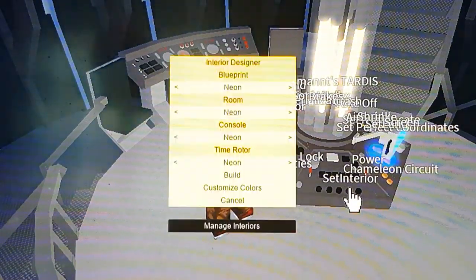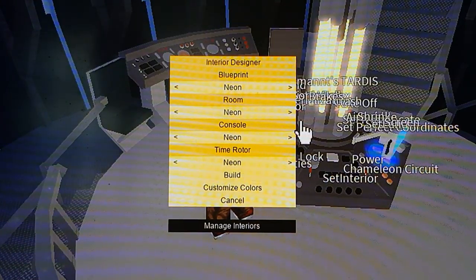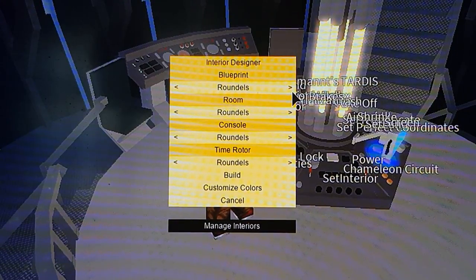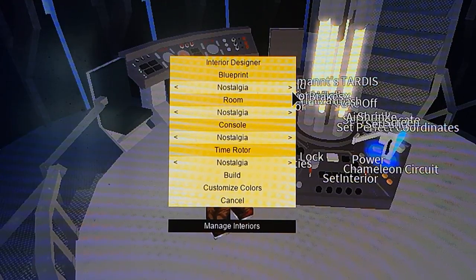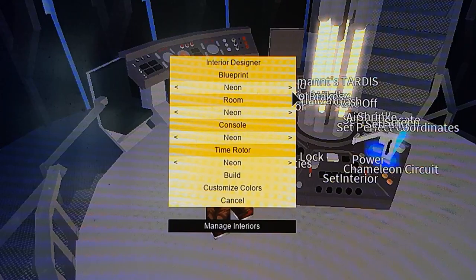That button there - you can actually set your own interior design. So like neon, gold, coral, round, Victorian, secondary console, vinyl, type 40, nostalgia, whatever. Neon, gold is pretty much the copper, and not only that you can actually customise it yourself.